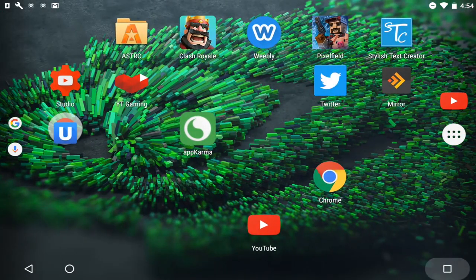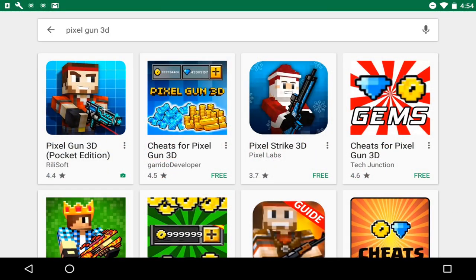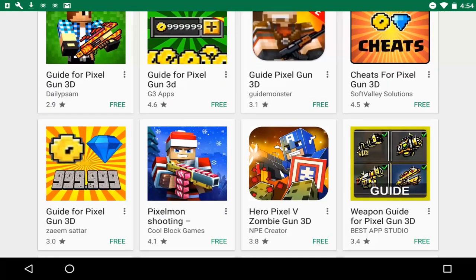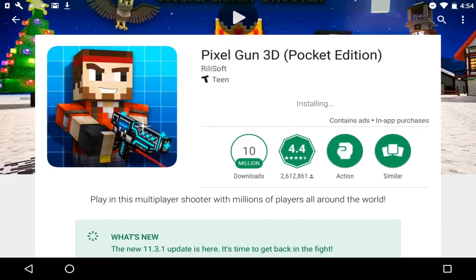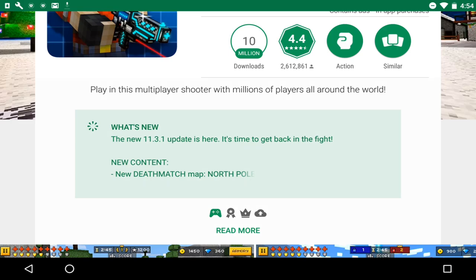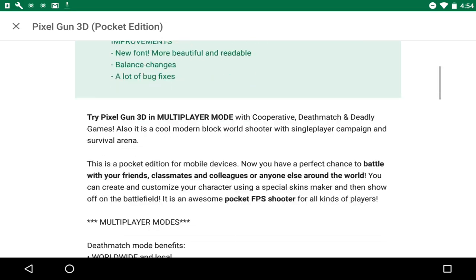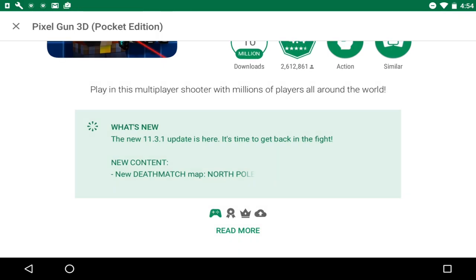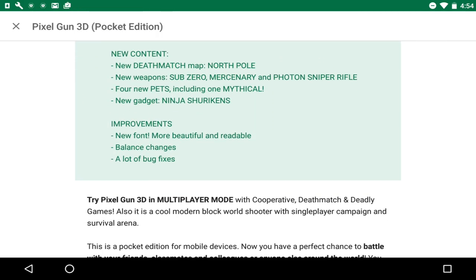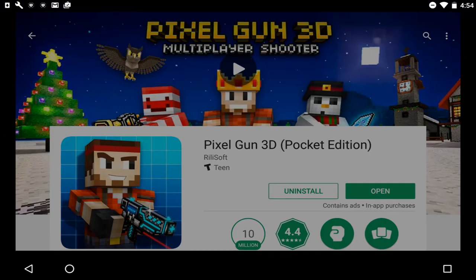Comment down below what your favorite part of this update is. Mine is the new Phantom Sniper — however you pronounce it. Also, it's installing and finishing up. I didn't even realize the 11.3.1 update is out, so I guess this hack is for the 11.3.1 update as well. Let me go through what they added for this update while we're waiting — and okay, it just finished downloading.